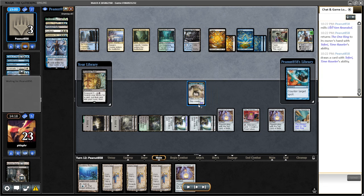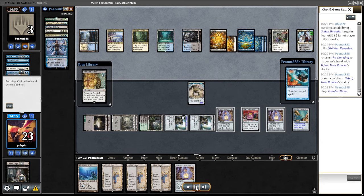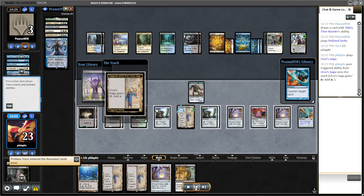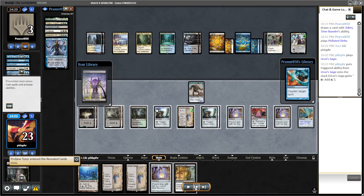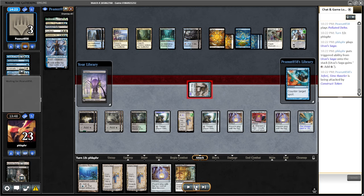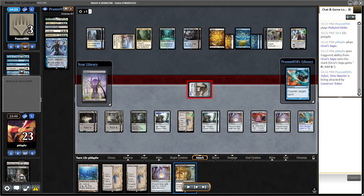I'm guessing they did that because they want to try to get the protection because of the big creature I got here — oh, because they would die. I want to kill the Teferi so that I can suspend Profane Tutor.